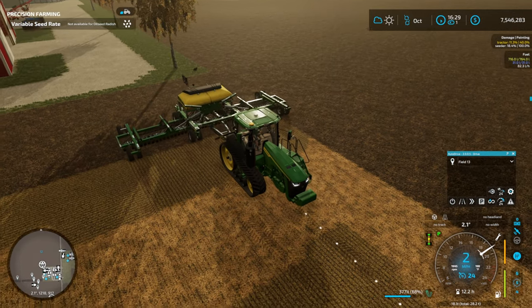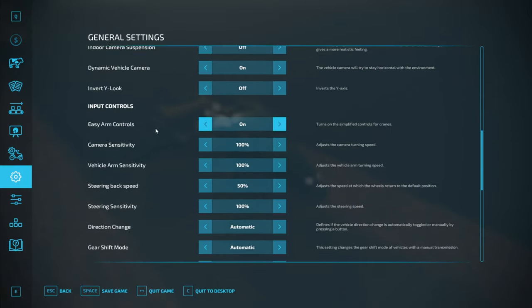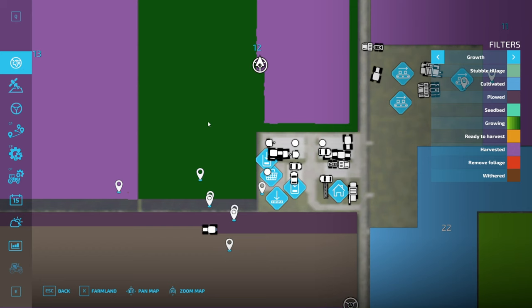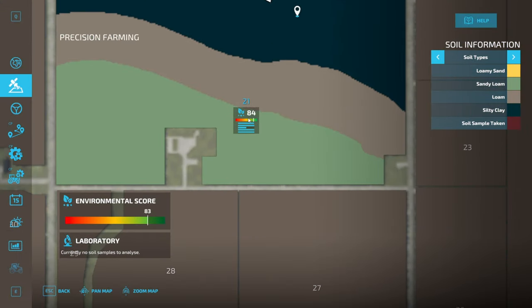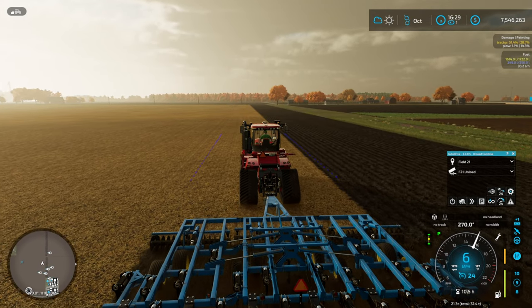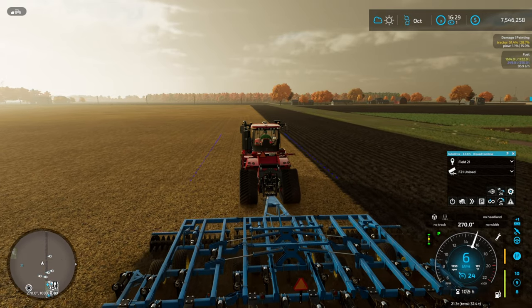Looks like we have plenty of seed left. The oilseed radish — it should be set to not buy seed too, and yep, refill seeds is off. Barely even used any seed. Back to plowing. I wonder how badly this is hurting us on our environmental score as far as tillage goes. Checking this field — it's actually full at the moment, so it doesn't seem to be hurting us. Of course we've just started, so maybe by the time we're done it'll go down a little bit.